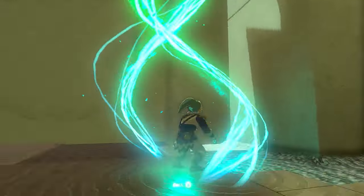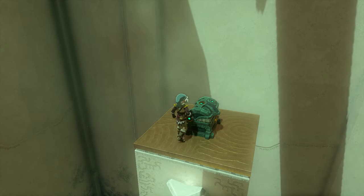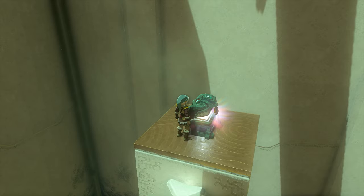So move this up. We can now use Ascend, and we'll be able to get on top of the pillar here to get the chest, which I believe has five arrows inside.